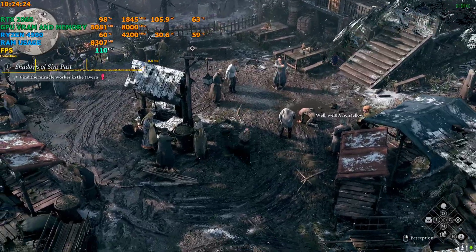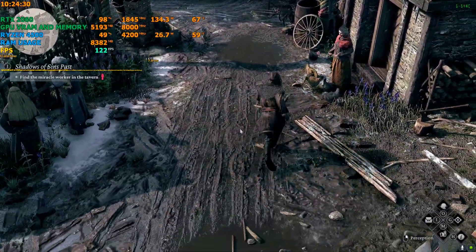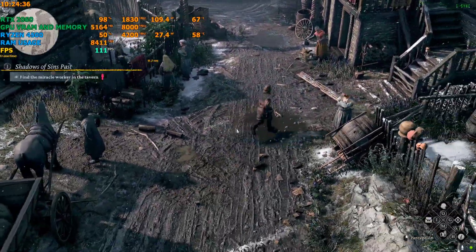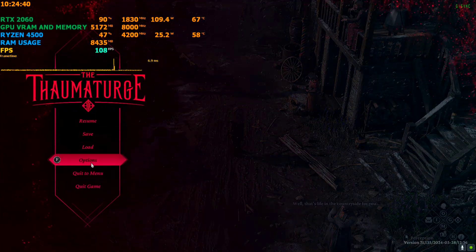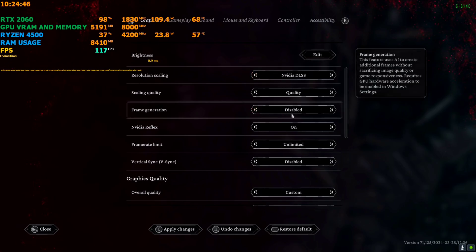We're back in the game and you can already feel the smoothness. In this area where we were testing earlier, it's now 123 FPS and the movement is very smooth — it's real smooth frames. Going back to settings, you can see Nvidia DLSS is selected and frame generation is shown as disabled, but the frame generation is actually working because that's how the API works.